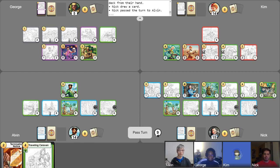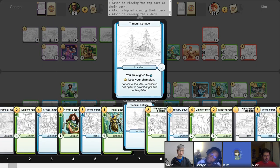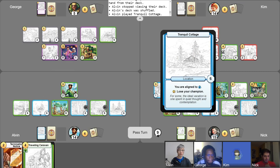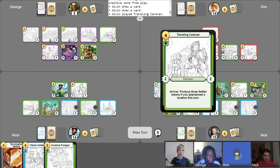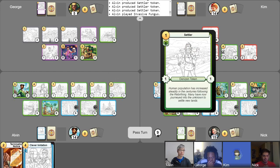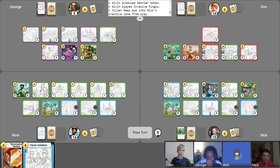Begin my turn, get gold. Let's not use my free draw yet. I'm going to have Eldrion attack into the Child of the Wild — they'll trade. Then I'll play Eldrion and use this arrival ability to fetch a card that is a location and non-unique. Let's fetch the Tranquil Cottage. We'll play the Tranquil Cottage, and then we'll abandon the one that's locked down under the roadblock, drawing a card. Now I'll use my free draw. Can't really do anything else, so I'll play Traveling Caravan. I have abandoned a location this turn, so I will create some Settlers. I'm going to play Invasive Fungus and activate it to weaken the bee. That's my turn — everything entered this turn, so I'm not going to get any points. Pass.